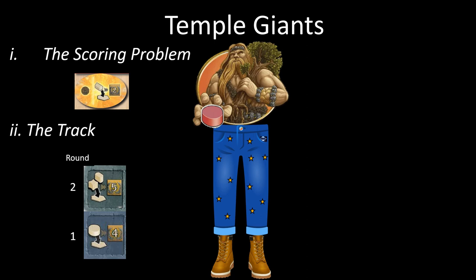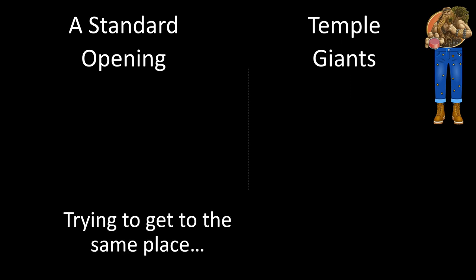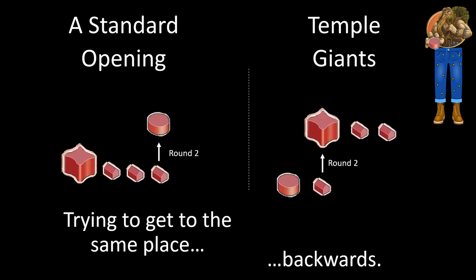Another reason we might do Temple Giants is the track. If we see big building scoring round two instead of round one, and temple round one, then doing a traditional Giants opening — stronghold round one, temple round two — just doesn't seem to make a ton of sense. We could wonder if this is an opportunity to do something like Temple Giants. The simplest way to put it is we're going to try to get to the same place backwards. We're going to try to end round two looking pretty much the same as a standard Giants plan but doing the whole thing in reverse. Standard opening: stronghold, two new dwellings, then maybe temple round two. Temple Giants: open temple, then round two go stronghold and get two new dwellings down.